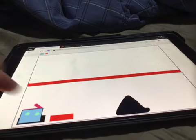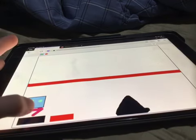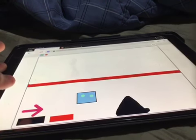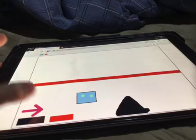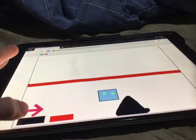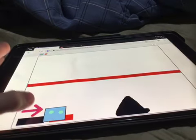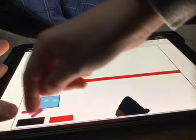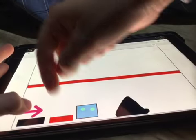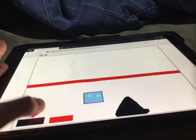If you click restart, it'll put you back to the start — that's there in case something happens or you just can't get somewhere. You're supposed to jump over the spike.